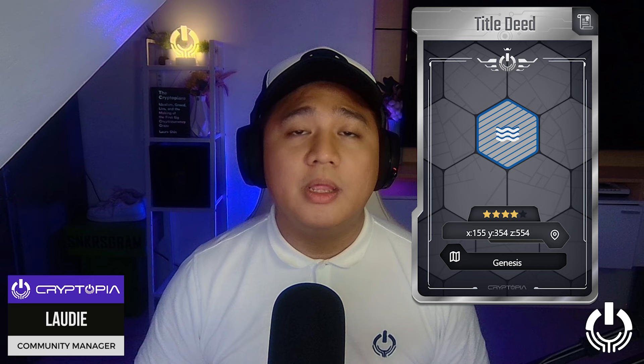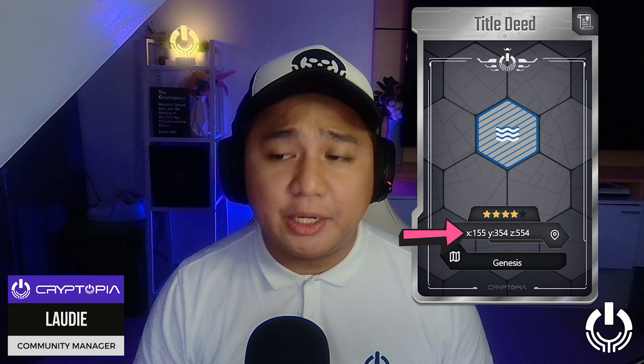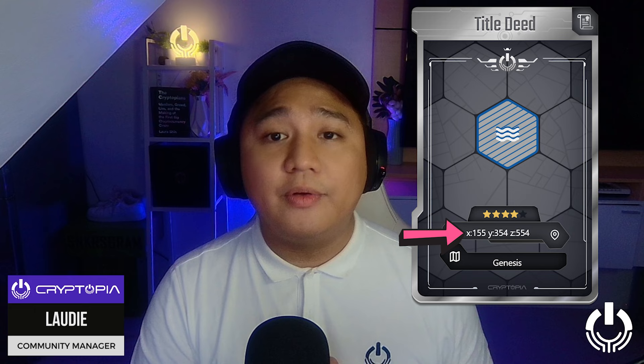As you can see, there's a bunch of letters and numbers right below the stars. That is the coordinates of that land tile. It indicates where specifically in Cryptopia that land tile is, giving you an idea of its exact location.